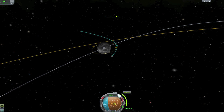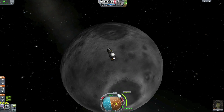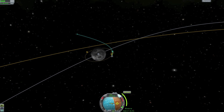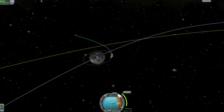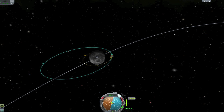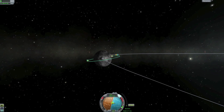Approaching our node. I usually don't give myself too much time to maneuver, so hopefully I find the maneuver node on the first try. We'll do our retrograde burn to get circularized around the moon. This doesn't have to be too perfect either because we are landing on the moon.